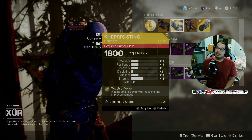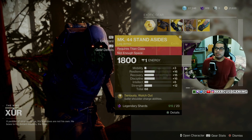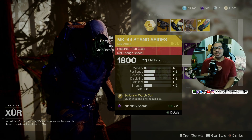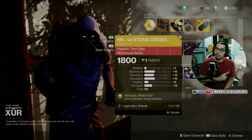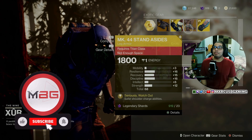For my Hunters, you got a 63 roll of Capri Sting — highest thing on there is 18 Strength. Then Titans have MK44 Stand Asides with a 68 roll — yes, 68 — with 16 Resilience and Discipline on the highs and decent Recovery. Not bad.